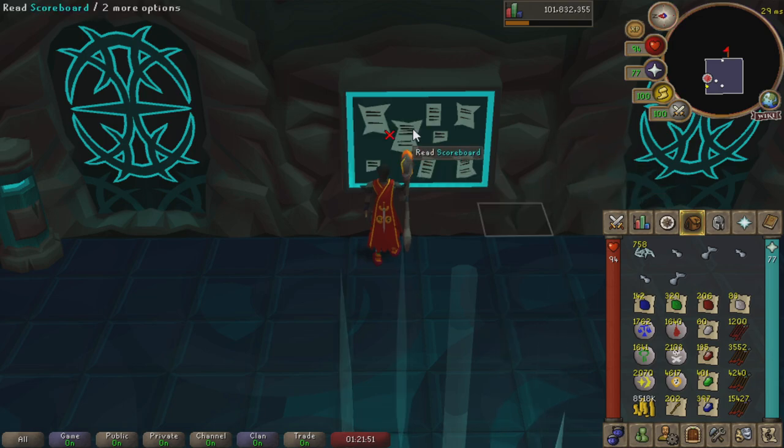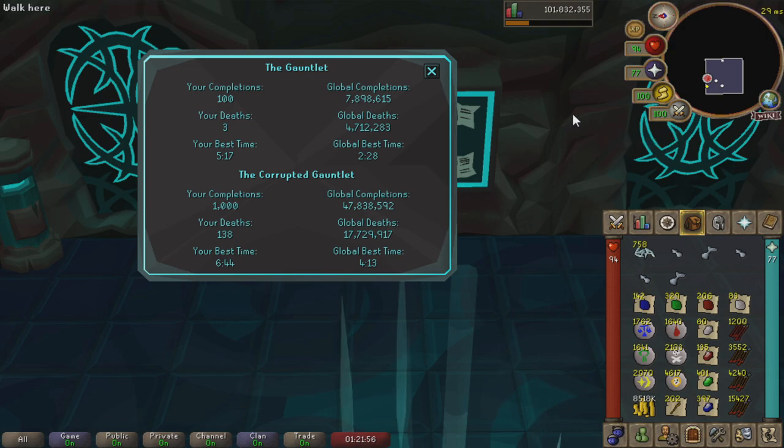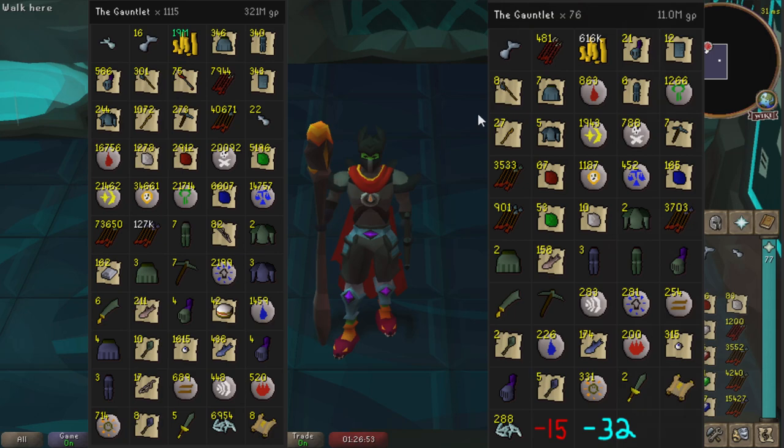While we are here though, let's go ahead and check out the scoreboard. This is what it's looking like KD-wise - not too bad. This is what our collection log is looking like, and it is pretty sad to be honest. We should have two of those enhanced. But it looks clean. 100 normal gauntlets, 1,000 Corrupted Gauntlets - it's so beautiful. Here is the loot tracker as well. This is missing 15 Corrupted Gauntlet kills and 32 normal gauntlet kills, which come up to about 11 mil as well. So the total loot should be 333 mil. A third of a bill.